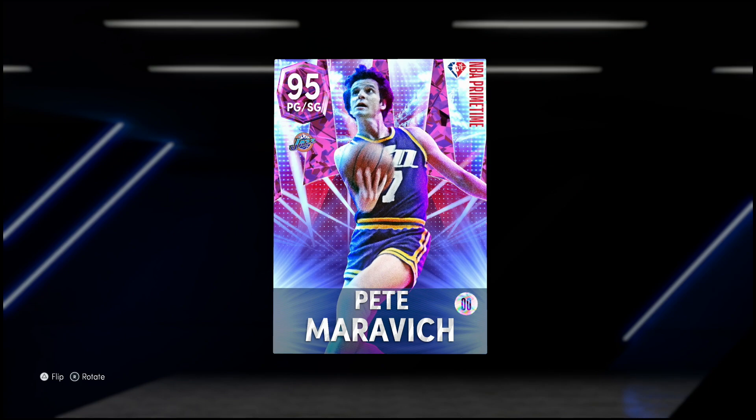Welcome back to another HDB video. Today we're taking a look at what people are saying is a top tier point guard — the 95 overall pink diamond Pistol Pete Maravich. The point guard position this year is looking like the most important position, mainly because point guards are really the only cards moving like that. 2K hasn't released any cards dribbling like that at small forward or power forward.